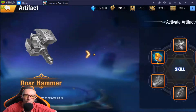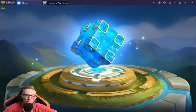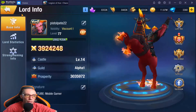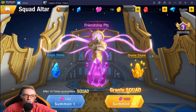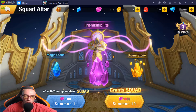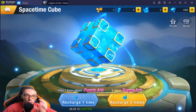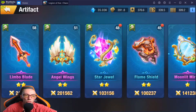Now where do you get the items to make your artifacts? In your main area, go over here to the Cube Draw. This is pretty similar to the summoning area. Just like the squad altar is where we get our summons to get fragments, it's pretty much the same thing — just go over to the Space Time Cube and you will get a piece for an artifact. Once we get all pieces, you will unlock one of the special abilities to use in battle.